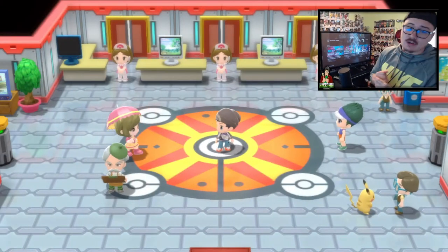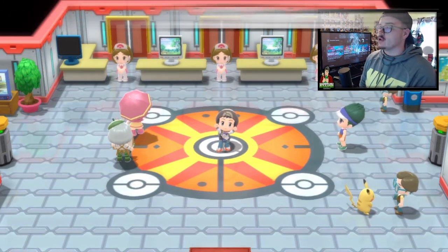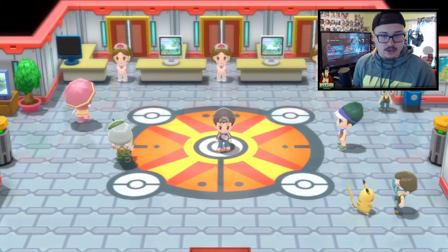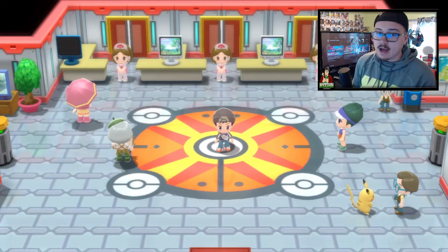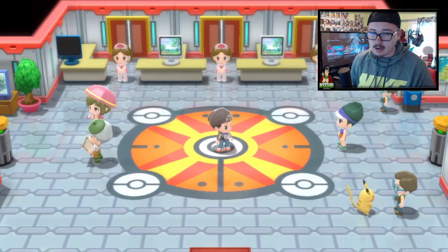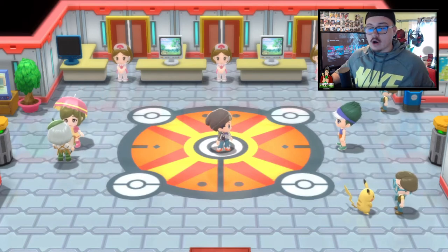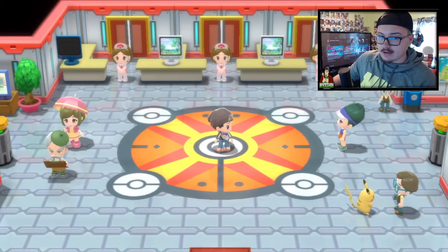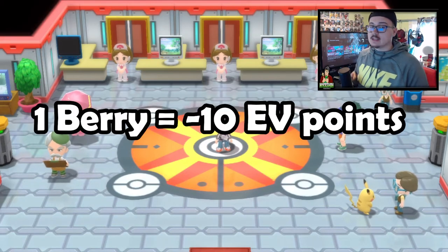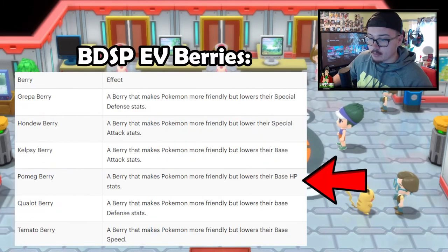There are berries that you can use to decrease EVs if you've been using a Pokémon for a long time and have weird wonky EV spreads from battling many Pokémon along the way. There is a way to lower these. Each berry you give the Pokémon will decrease an EV stat by 10 points. I'll list the berries now.